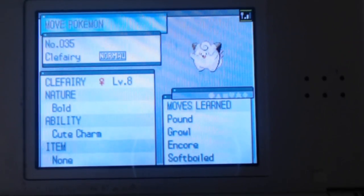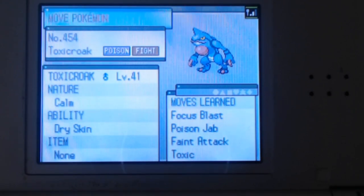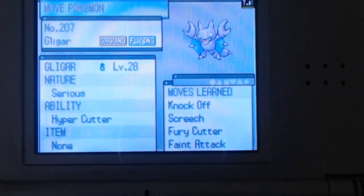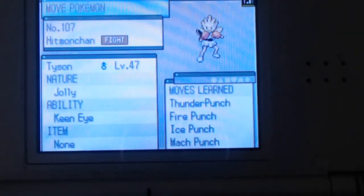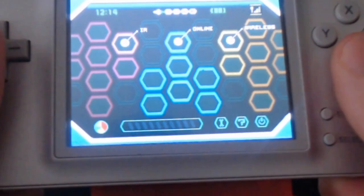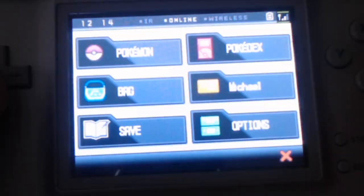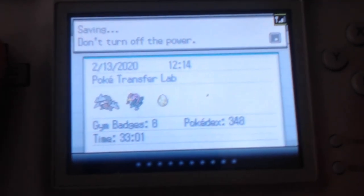Move Pokemon — they're down here. There is the Softboiled Clefairy right there. Voltorb, Tyson, this little Togepi with Serene Grace, an awesome Dry Skin Toxicroak, and this little Gligar. There's all of them. We are going to save and then we are going to pop in our 3DS.